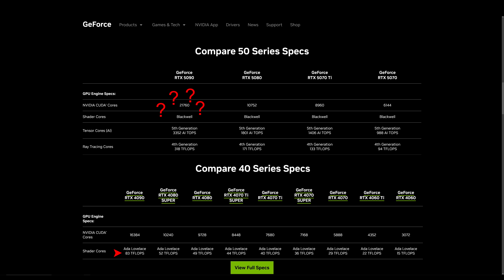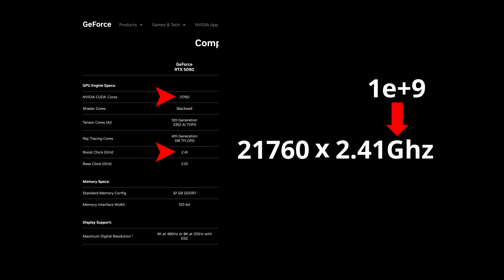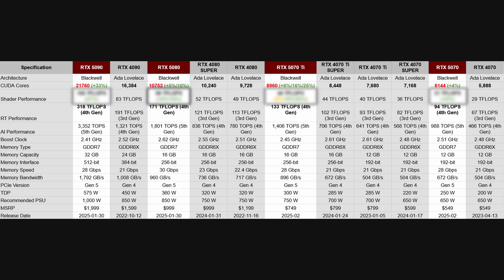However, it is available in the spreadsheet by simply calculating it yourself. The way you do that is with one simple equation: you take the shader counts, multiply it by the core clocks, multiply it by the instructions per clock — which is two in this case — and there you have the teraflops. Laying this information out in a simple table, we can now reveal the true 5000 series performance before anyone else.